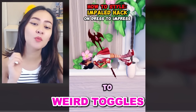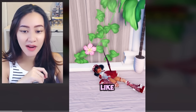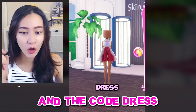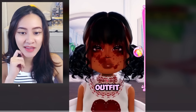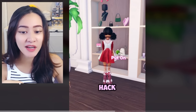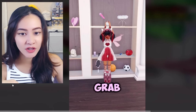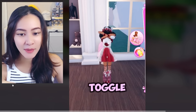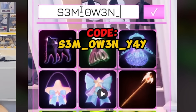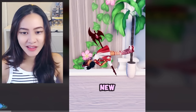Dress to Impress has some weird toggles, but there are also hacks you can do. For the 'impalt hack,' put on the K12 sweatshirt and the cold dress, use the kiss pattern to make it look bloody and scary. Once your fit is done, grab the apple, match it to your fit color, change it to 'rotten to the core,' and hold the teddy bear - match the colors, type in this code, recolor it, and toggle it to bounce!